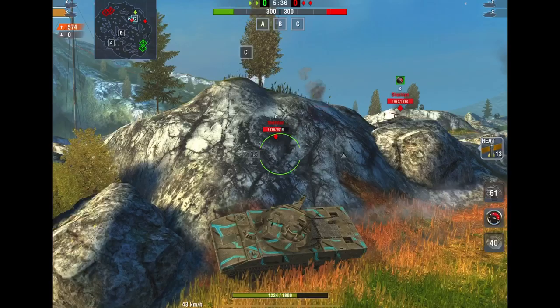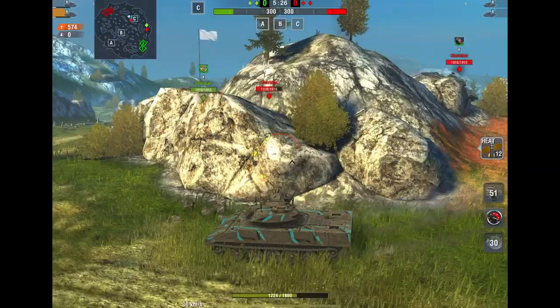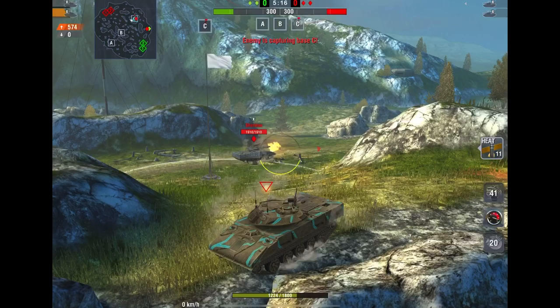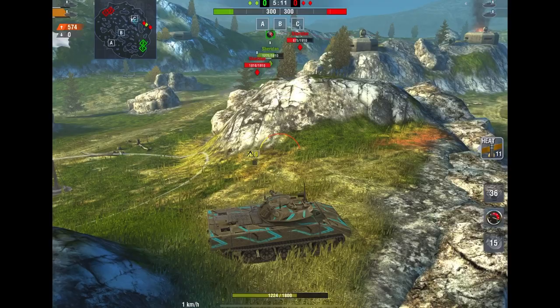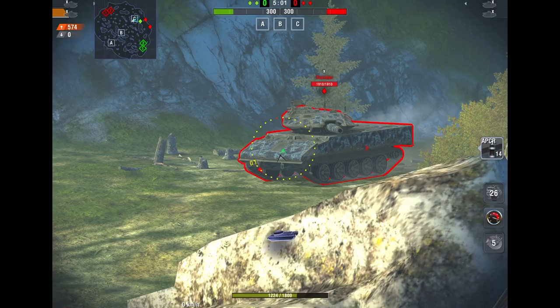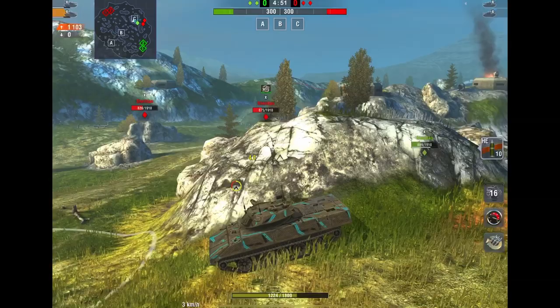What are your thoughts? I think they're both very good tanks but the Sheridan is better. In terms of the guided missile it is really hard to control. I'm still trying to get my hands on the PC client to see what that's like, because that's obviously where the big change was. The other standout thing is the APCR does the same damage as the HEAT, so if you're struggling with the HEAT you can just use APCR every now and then. It's high velocity, pretty reliable, and quite accurate.